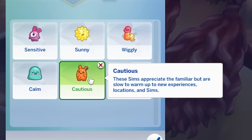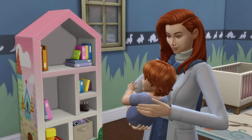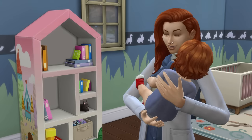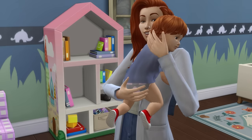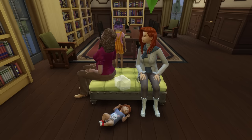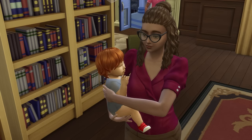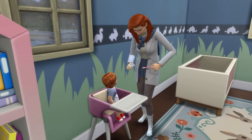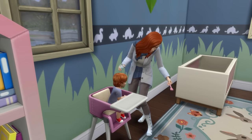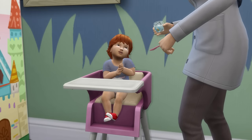Infants with the cautious trait love the familiar and dislike the unfamiliar. For instance, they can get happy moodlets when hanging out in familiar spaces such as their home or with familiar people. But on the flip side, heading out to random community lots or spending time with new sims will often make them sad. Cautious infants will also be unsure about the foods they try more often, meaning they'll often have to try them repeatedly to work out whether they dislike, like, or love them.